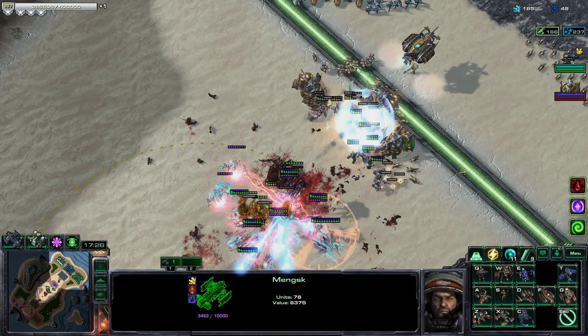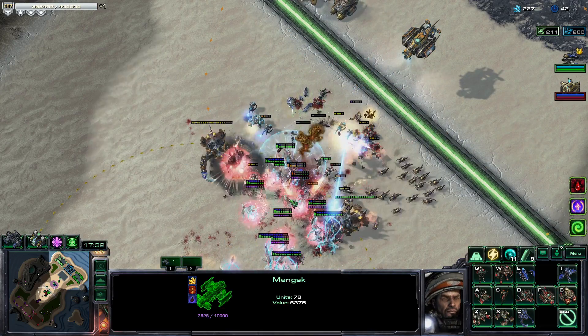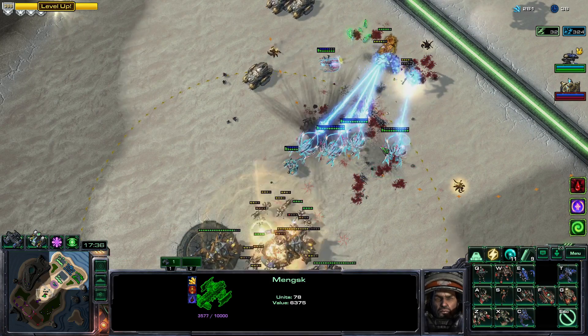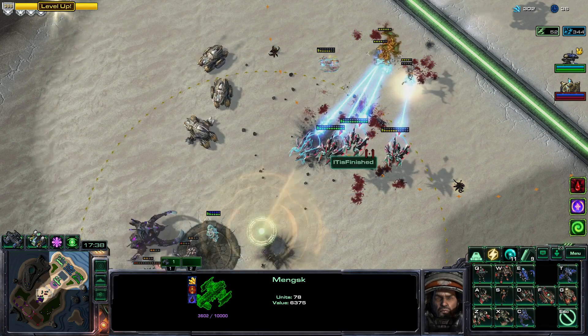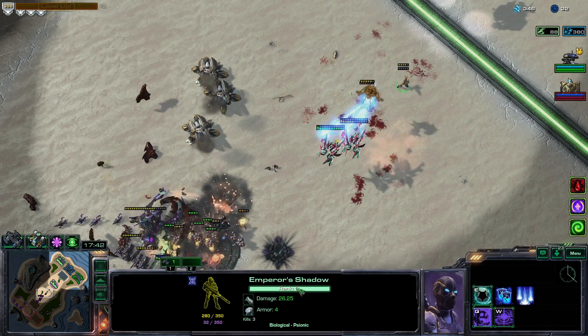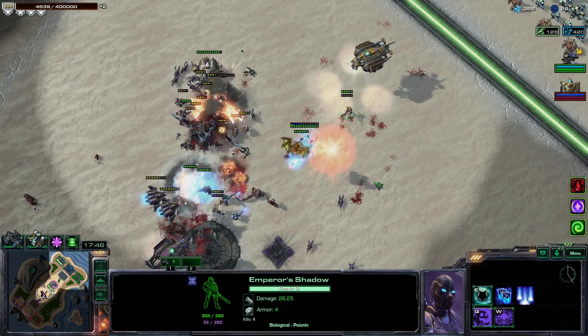She's dropping the EMP blast but not on the Archons — though I think the Altros can deal with Archons along with Aegis Guard. Emperor Shadows are considered biological so she'll be able to just stim-DPS her way through the void race — I'll be fine.